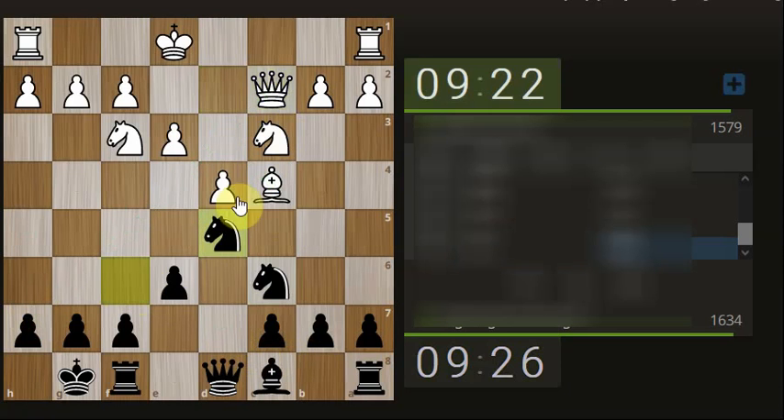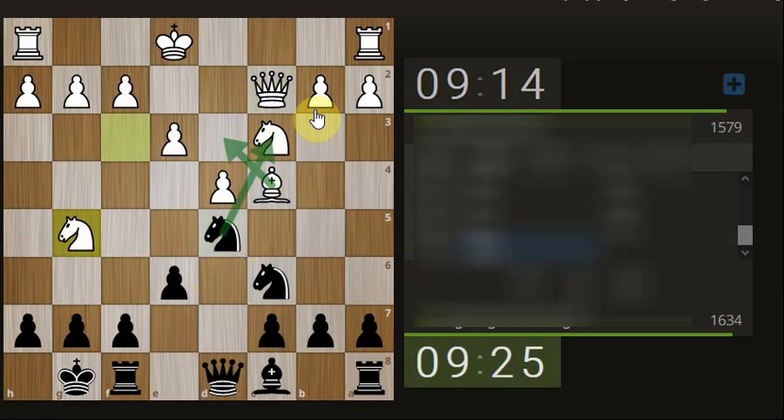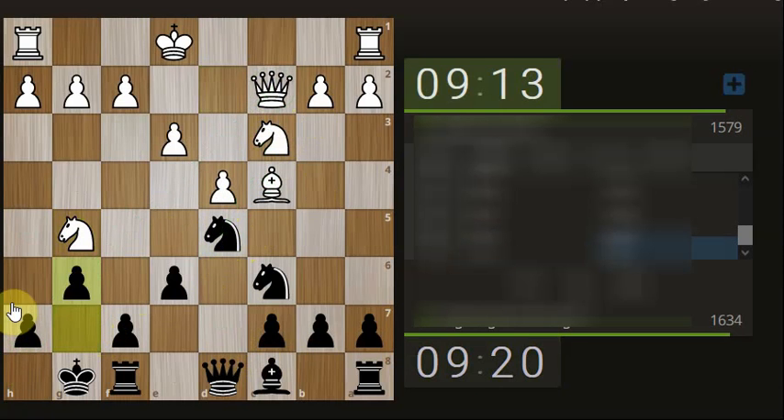I might as well just attack his knight in the meantime, give them something to think about. He could always still go there with the bishop anyway, but we'll just take the knight off the board. No — he doesn't care because he's got his queen and he's got the knight coming here, so we may as well just block that off.